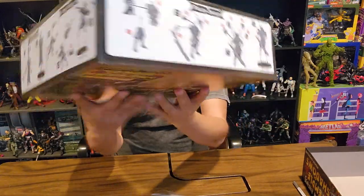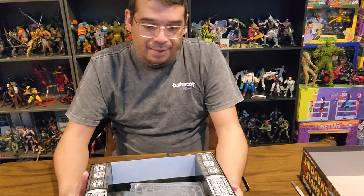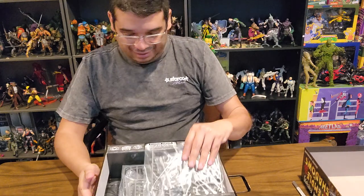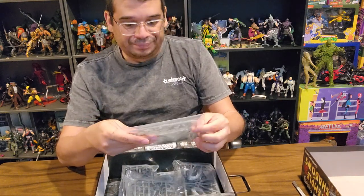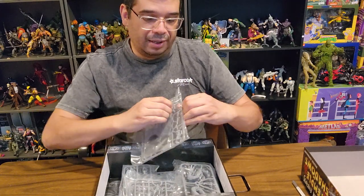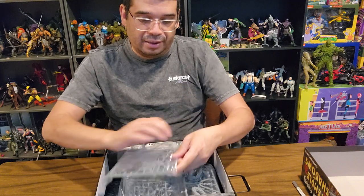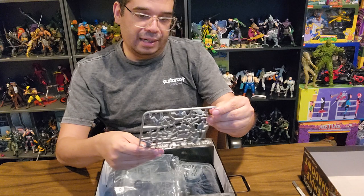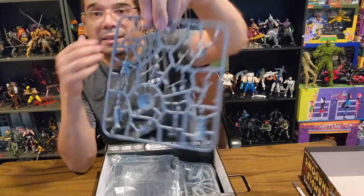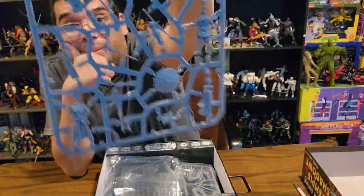Inside there are instructions on how to build all the miniatures in the box, which I like. Maybe more art would be fun, but at least there's instructions. Let's see what we got here. I don't know what any of these new villains or heroes are other than the heroes I just read off. We got some bases. Is this the heroes? I think it might be. I think I see a kitsune head and what looks like an umbrella.